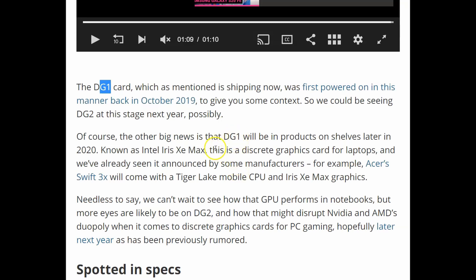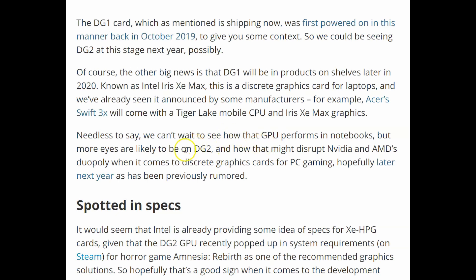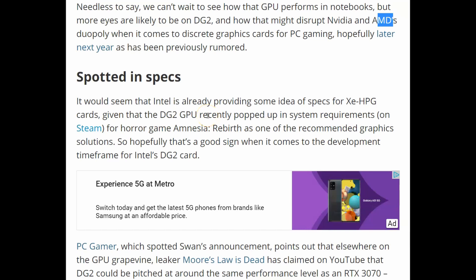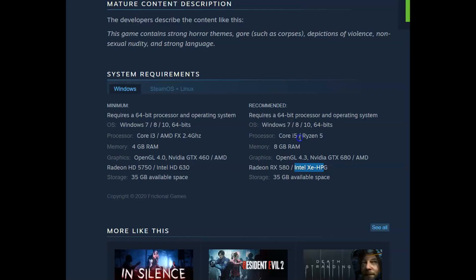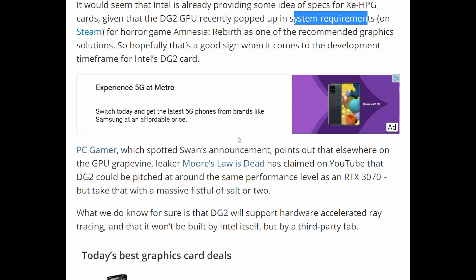The DG1, if you want to look it up, is called the Intel Iris Xe Max. I don't know if they have an official name yet for the DG2, but it's supposed to compete with NVIDIA and AMD. It already started coming up in the system requirements for Steam — I'll show you that here. You can see the system requirements for that game, and under graphics you've got your NVIDIA recommended card, your AMD card, and your Intel XE HPG card, which is the second generation. It's getting recognized now.